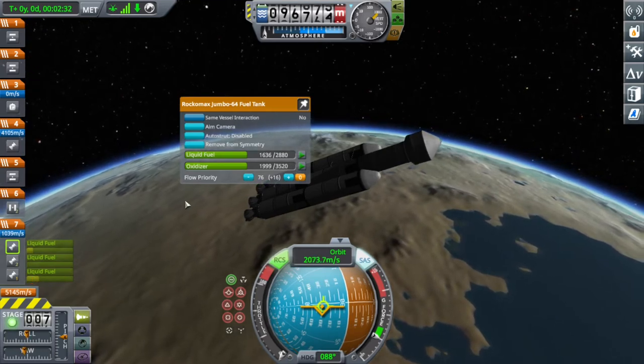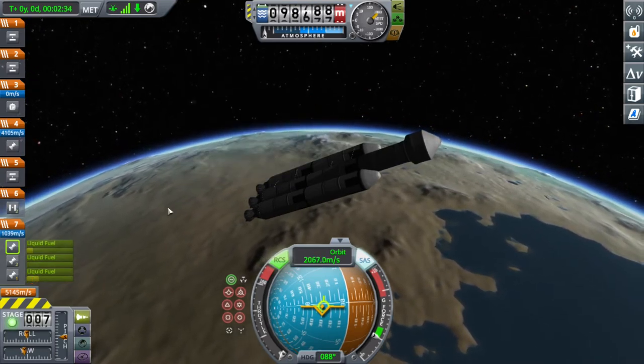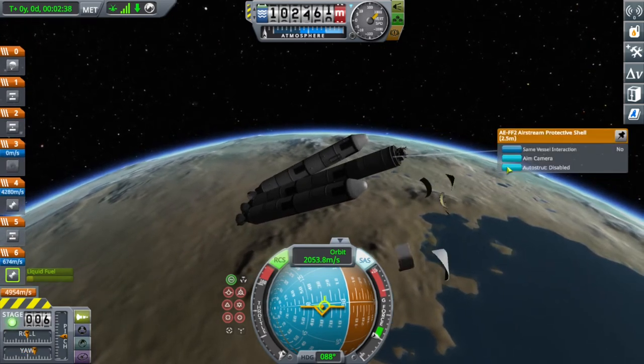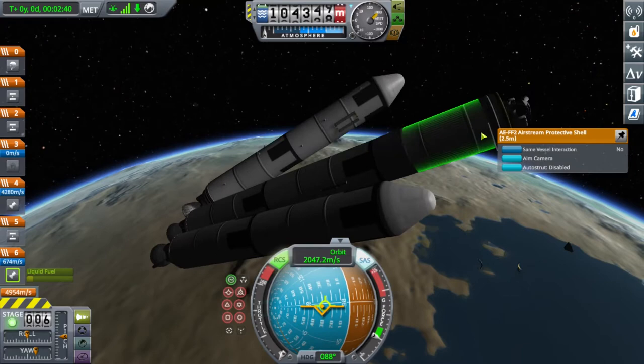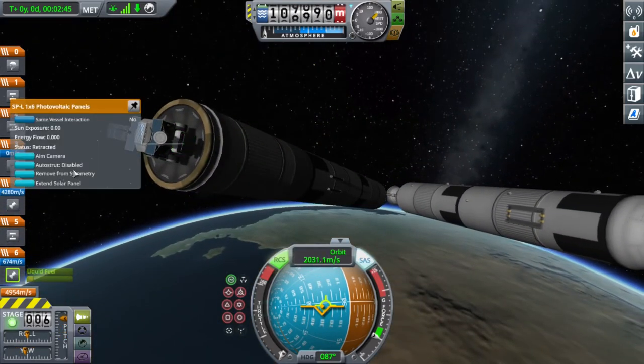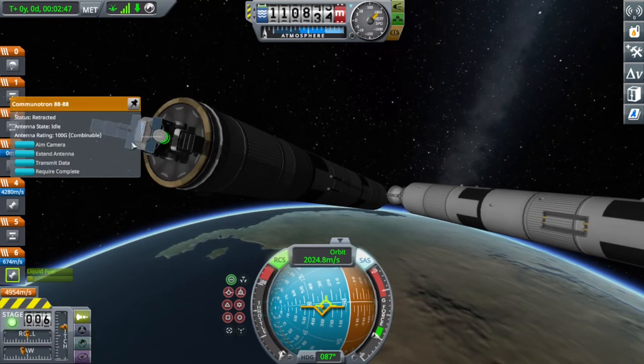I'm trying to figure out which engine or tank has more fuel. Then I ditched the side boosters, apparently leaving some fuel in them, and I deployed the fairing. You can see me extending the solar panels to make sure we have enough energy.